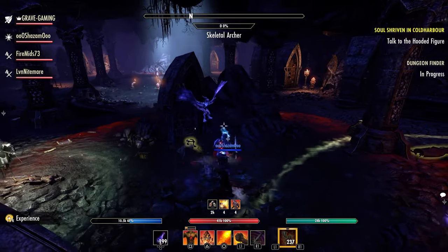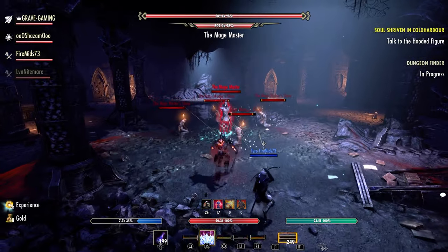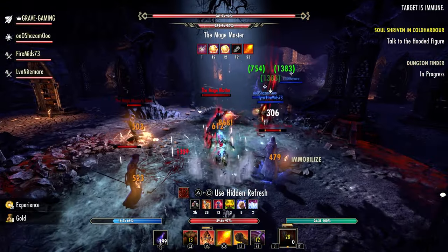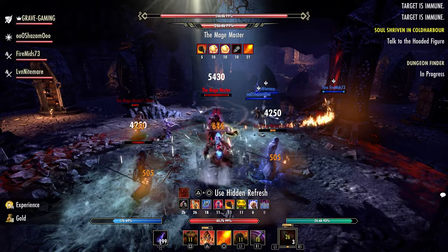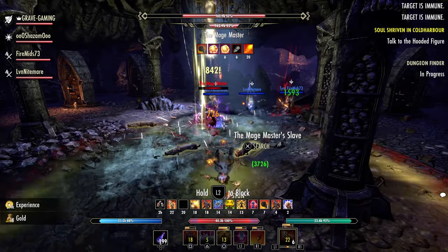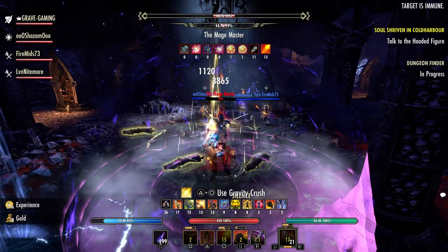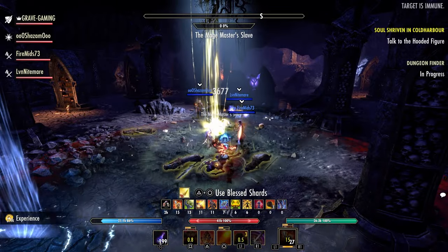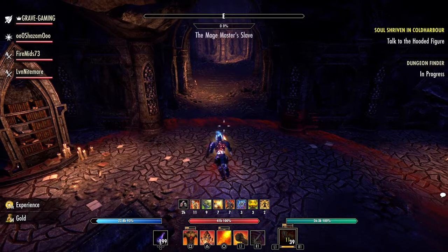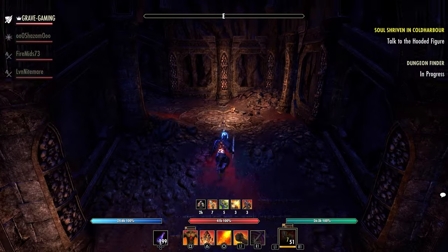This has driven players to making extra mule characters just to hold stuff, or getting at least 10 friends together to start their own guild for guild bank storage. A lot of people have multiple guilds made purely for storage. But you can still fill that up fairly quickly. After you've purchased all the slots with gold, you have the 240-slot option, or 480 if you have ESO Plus.